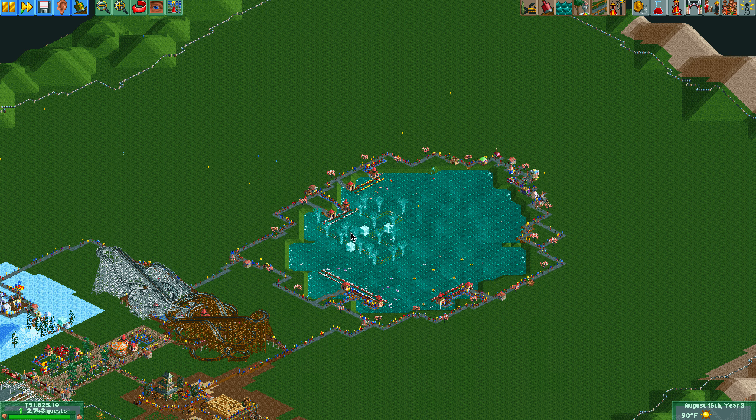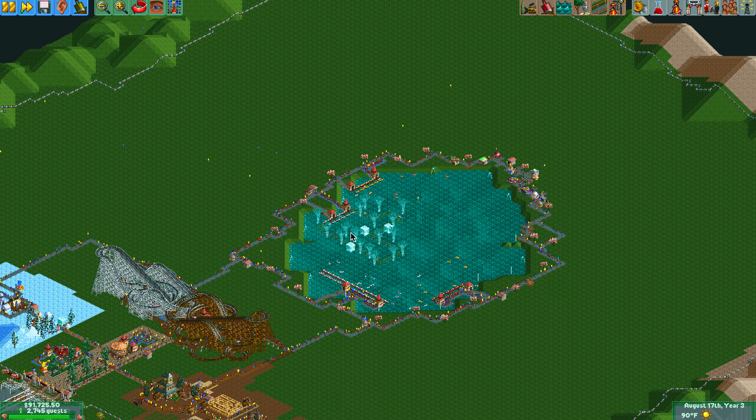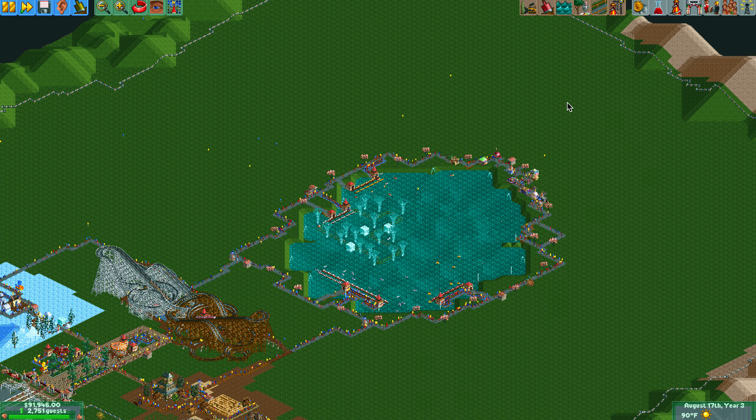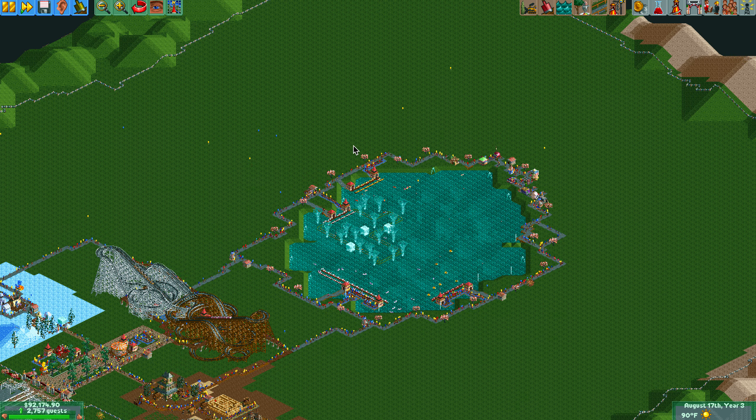I get asked all the time: what is the best design for a theme park? How do you manage if you're actually going to build a real theme park, how far the pathways need to be, and how you organize everything so guests don't get lost?